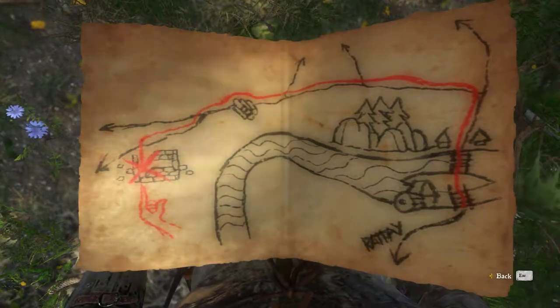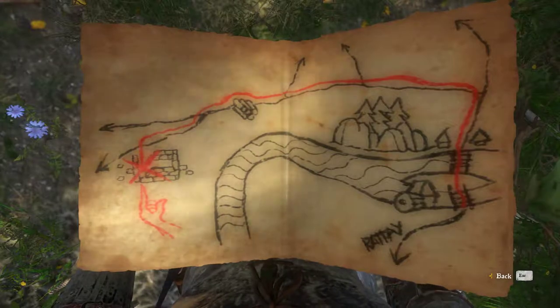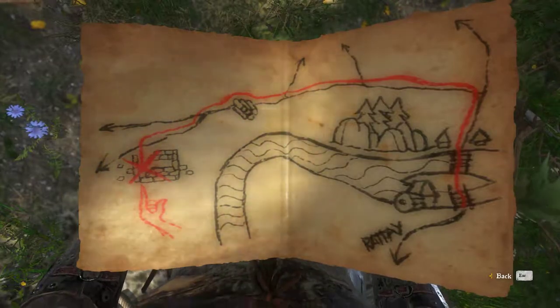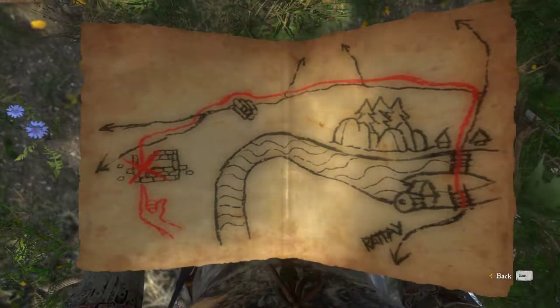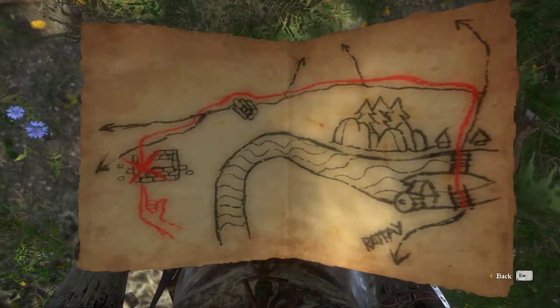Treasure maps. In game you will be guided to treasure chests by maps, like this one. But the best is, you don't need the treasure maps. The chests are there and don't need to be activated by acquiring the maps, so you could find them also by accident.